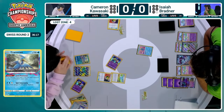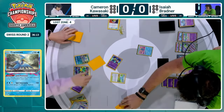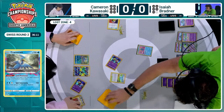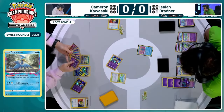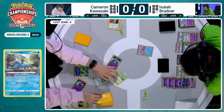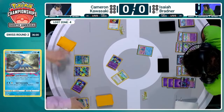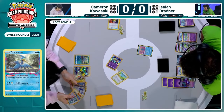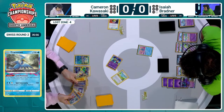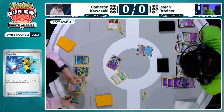Cramorant joins the field thanks to that Nest Ball to the discard pile, and we're going to get rolling on Cameron's side of things. Matching the knockout that Isaiah has already taken — the pace is on. We're going to see the Pokéstop discard a Colress, but get a Super Rod, so not a terrible trade-off. Cameron already has a follow-up Colress in his hand, but that also means if Isaiah plays an Iono — which Gardevoir is known to do — that Colress would go to the bottom.